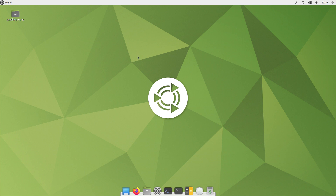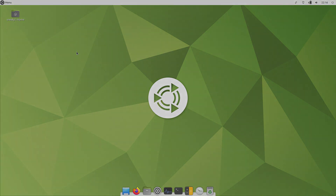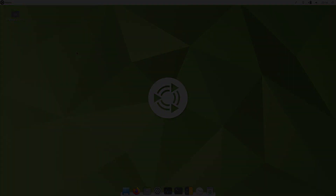So that's the real first look of Ubuntu MATE — or MATE — 22.10. I know I'm a bit late to the party, but we're going to have a bit more of a look next week. Hope you enjoyed that little one. Sneaky Linux out — I'll see you later.